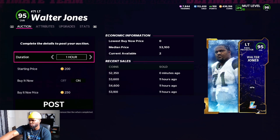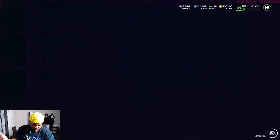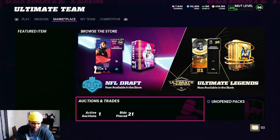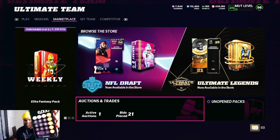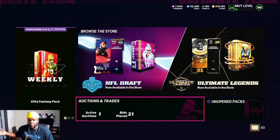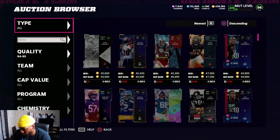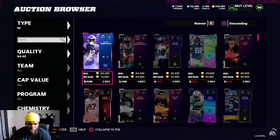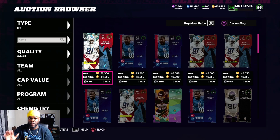His median price is 53k, but you also have to understand the market price. He's a slower seller, so we'll put him up at 65k. Subtract 6,500 coins for the 10% tax — you get back 58,500. We spent about 52,500, so that's roughly 6k profit in no time. For faster selling cards, you want to snipe the most recent promos, because those are cards people are actively looking for and they move fast.